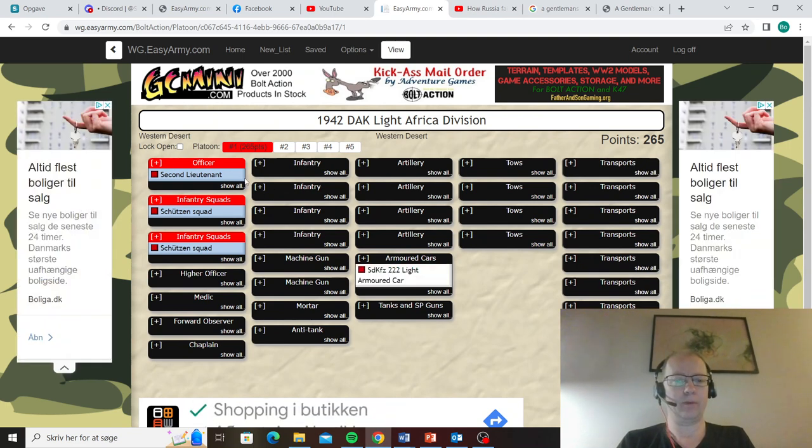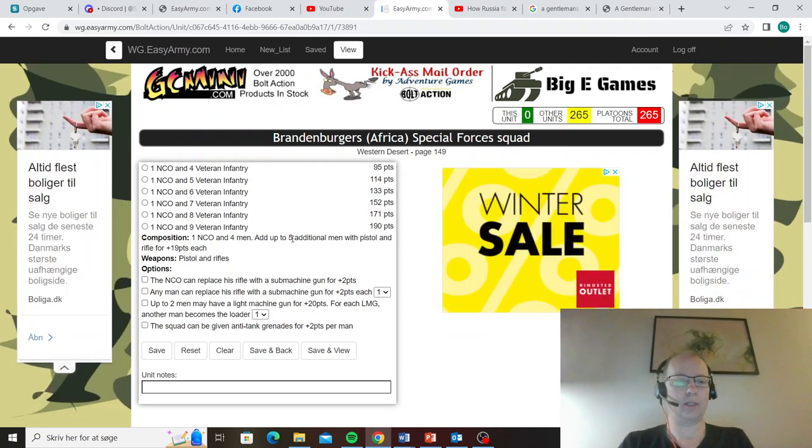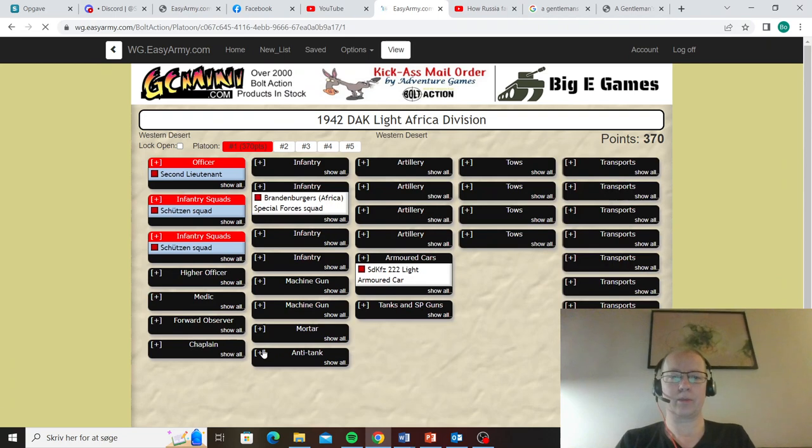We have a lot of infantry left — we've only used 11 of the infantrymen and we have 24 on the sprue. So we are going to try and boost out. I can quite easily, from what I've got in that box, make a Brandenburger squad. So I am going to do that. Let's start with the base of five Brandenburgers, and I'll give them submachine guns. It does make them more expensive, but it also makes them more shooty at close range, so they become a little bit of a push unit. That brings us up to 16 choices taken.